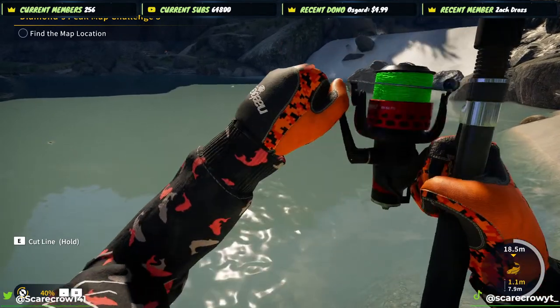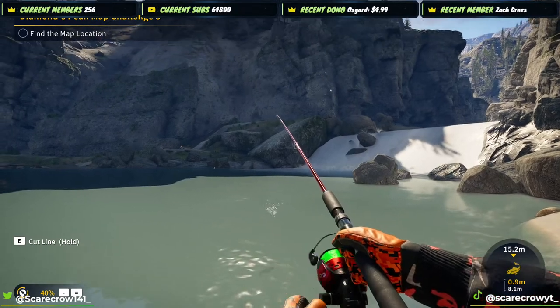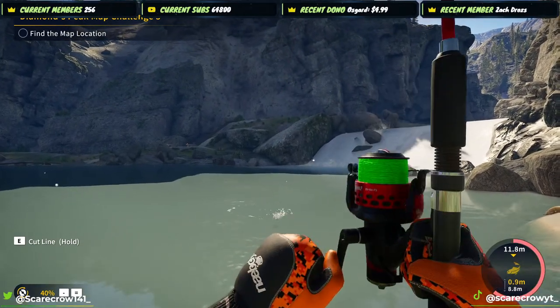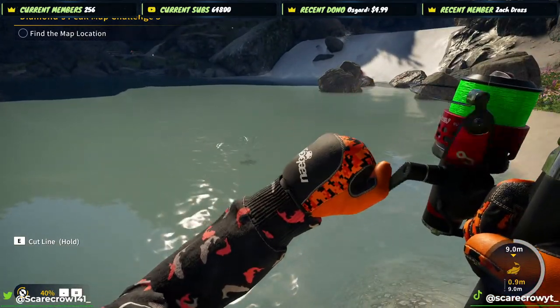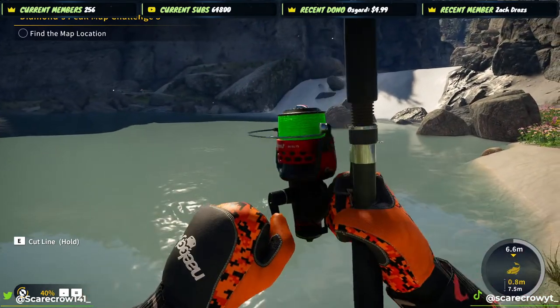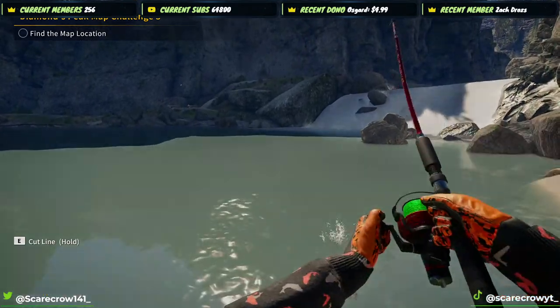There — wow, that was fast. That's the quickest one yet. There is no saltwater on launch — it's just got one reserve as of now. Just like Call of the Wild, they plan to add more maps, gear, and things like that over time. They're starting with just one freshwater location.